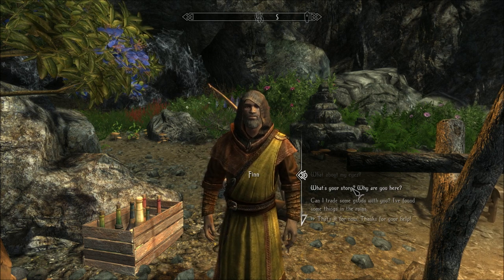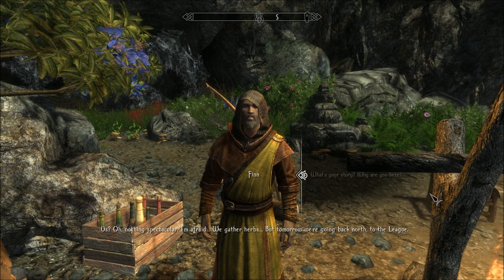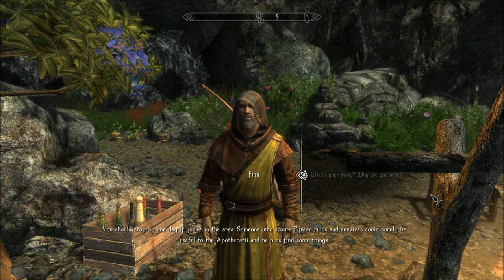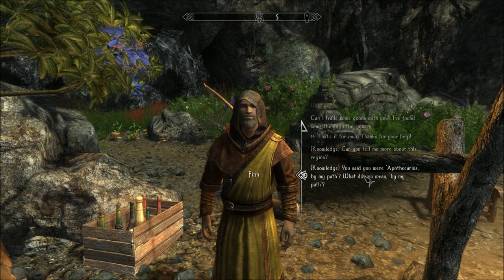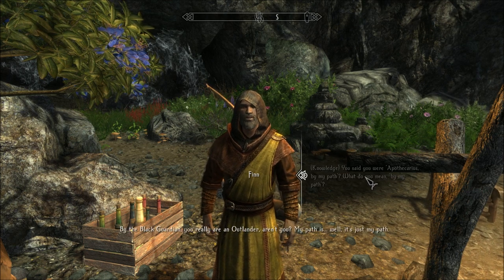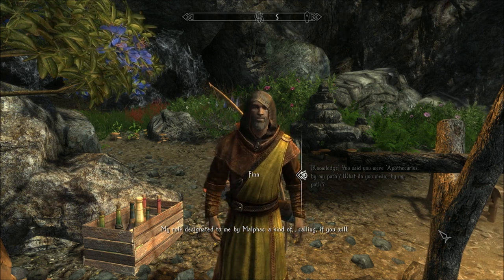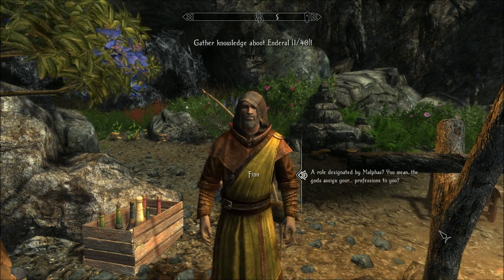What's your story? Why are you here? Nothing spectacular — we gather herbs, but tomorrow we're going back north to Tlig. You should stop by one day if you're in the area — someone who scours Pyrian ruins and survives could surely be useful to the apothecary. Pyrian ruins? Is that where I was? You said you were apothecaries by your path — what do you mean by 'path'? By the Black Guardian — you really are an outlander, aren't you? My path is just my path. Who's the Black Guardian? A role designated to me by Malthus — a kind of calling. Gather knowledge about Enderal — one out of forty.